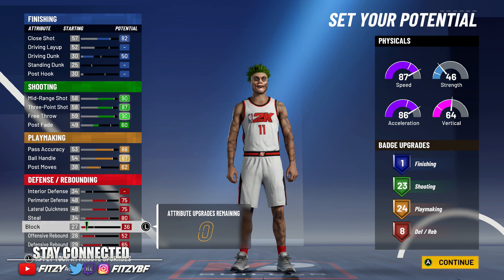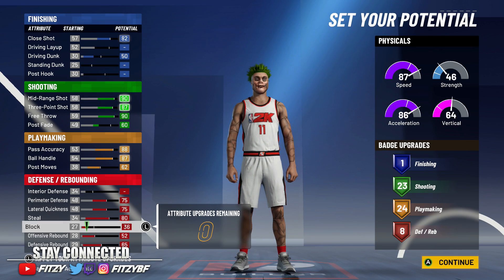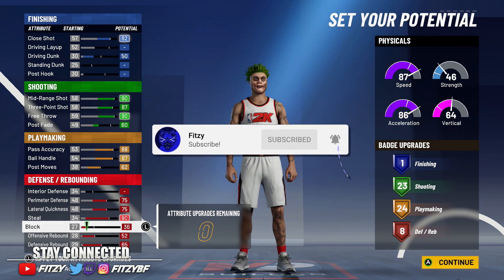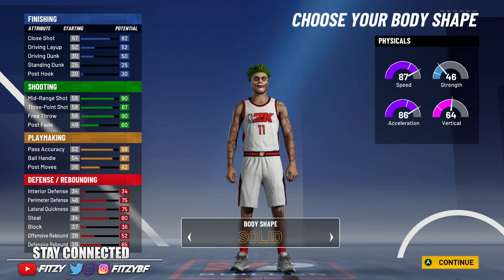Where I messed up on my original build was thinking driving dunk and driving layup would matter more. In reality you only get one finishing badge, but you get two more defensive and playmaking badges this way, which is good. The shooting and playmaking stay the same, and you get an 82 close shot versus the 65 or 70 I have on mine. Close shots are broken right now — it's really easy to fade on them. There may be a patch by the time this video goes up, but there isn't one right now.